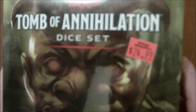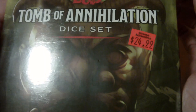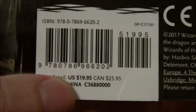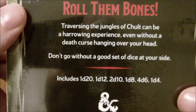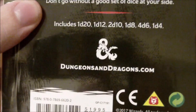I picked this up for $24.99 Canadian, and I apologize — I've noticed that in some of these videos the glossy surfaces and overhead lights really affect focus. That $24.99 is actually less than the Canadian retail price, so I saved about a dollar. It's $19.95 US and $25.95 Canadian. On the back it says "Roll them bones — traversing the jungles of Chult can be a harrowing experience even without a death curse hanging over your head. Don't go without a good set of dice at your side." This includes a d20, d12, 2d10, 1d8, 4d6, and 1d4.